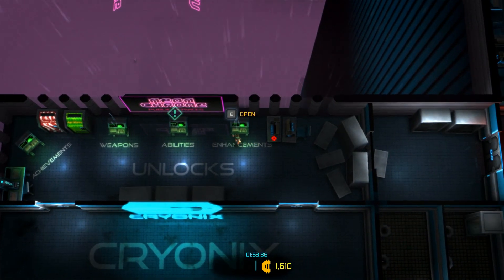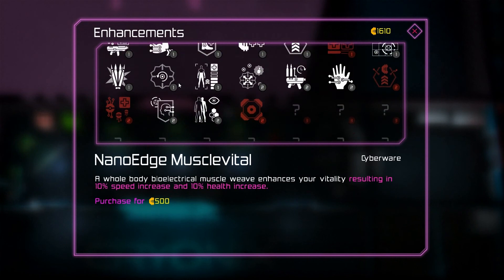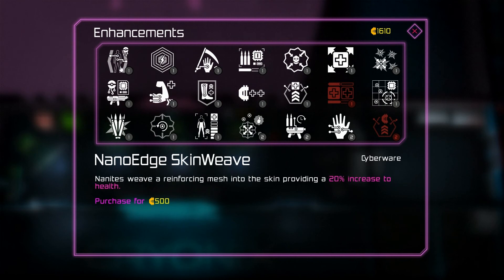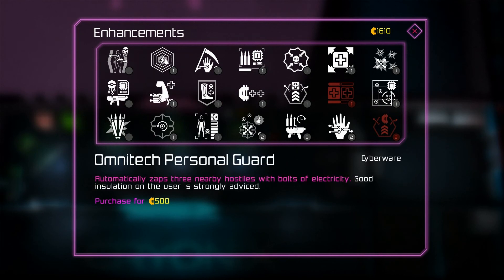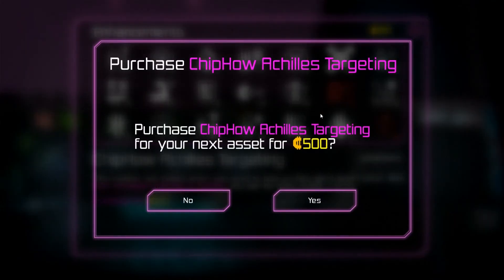Let's take a look at the enhancements. I think there's 13 different ones you can unlock in the first chapter and a lot in the second chapter, so I unlocked most of the stuff from the first chapter - that adds to the replayability. The first one I want to get is the Achilles targeting chip - the number one choice when you need to take on that giant death robot - with 50% increased damage to bosses.